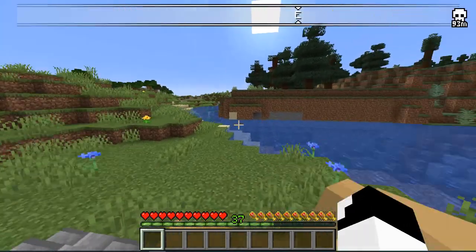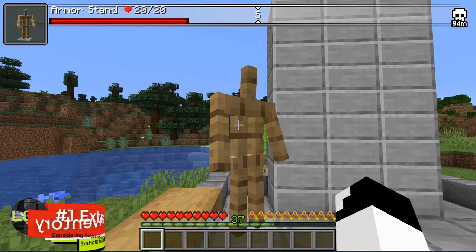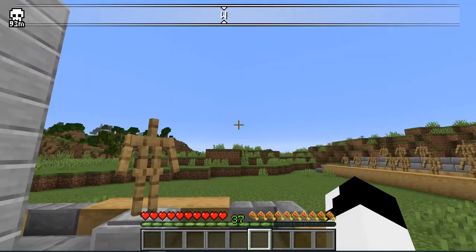The first mod is called Extra Inventory, and from the name, I can guess that you know what it does. It basically gives you two more rows of extra inventory, where you can do whatever you want. Now, shall we continue?